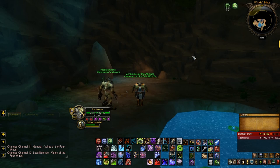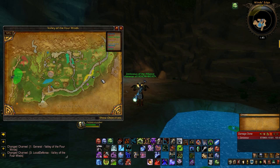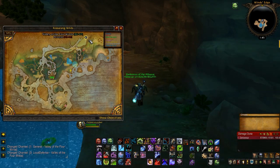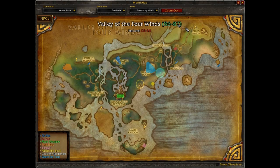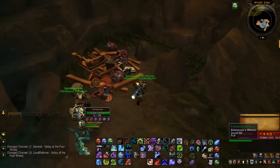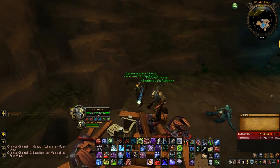The fifth Pandaren item is actually in Krasarang Wilds. Looking at the map now in Valley of the Four Winds, the exact location is in a cave right here where I'm pointing — just west of Zhu's Watch. Once you go inside, take a right and go up to where you see a pile of rubble. Next to it, against this rock, you will see a stone tablet — if I'm not mistaken it's called something like a Sra'vess Stone Tablet. You get quite a bit of experience and it sells for 100 gold.